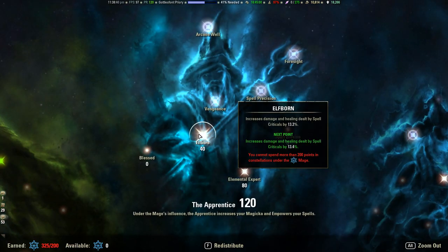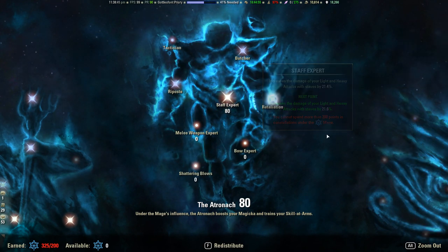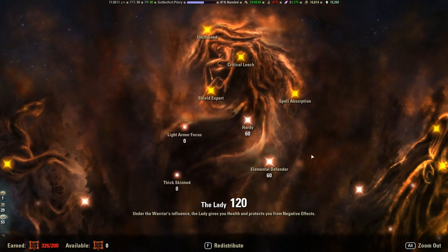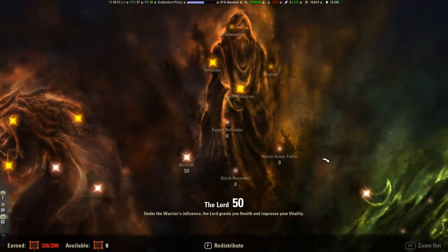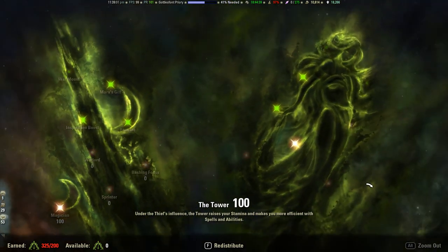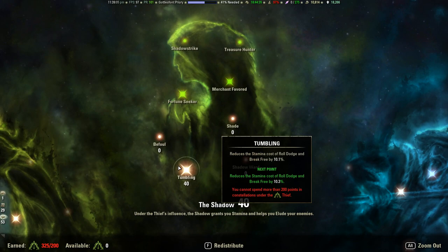For Champion Points: 40 into Elfborn, 80 into Elemental Expert, 80 into Staff Expert, 30 into Resistant, 60 into Hardy, 60 into Elemental Defender, 50 into Bastion, 100 into Magician, 60 into Arcanist, and 40 into Tumbling.